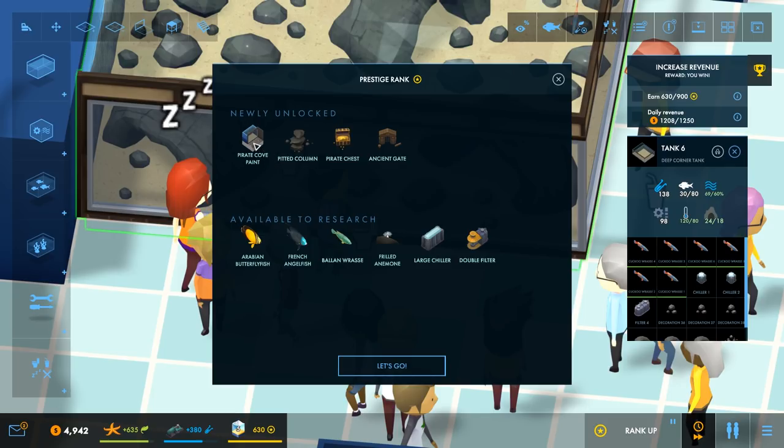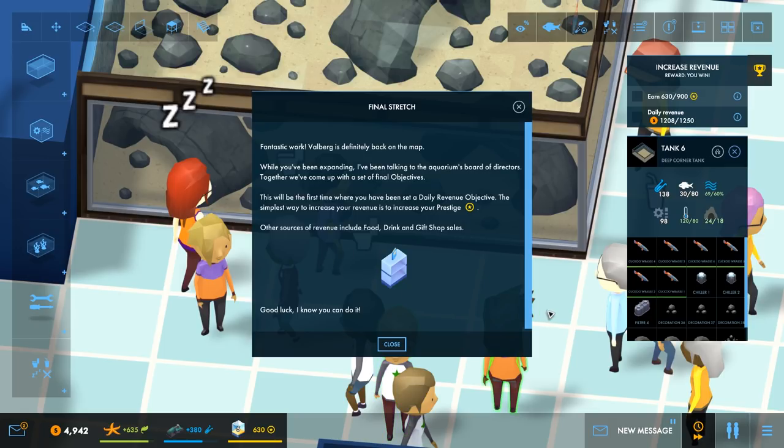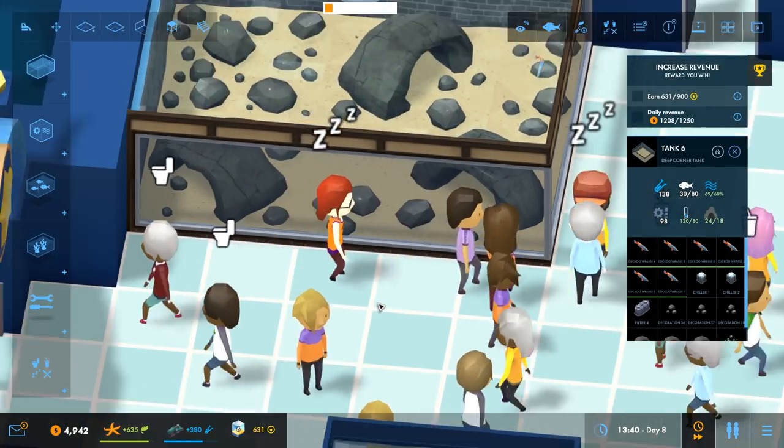From the rank up we get: a pirate cove paint, a pitted column, an arabian butterfly fish, french angelfish, brazilian wrasse, a frilled anemone, a large chiller, and a double filter. The aquarium board of directors has come up with final objectives - this will be the first time we have a daily revenue objective. The simplest way to increase revenue is to increase prestige. Other sources include food, drink and gift sales.